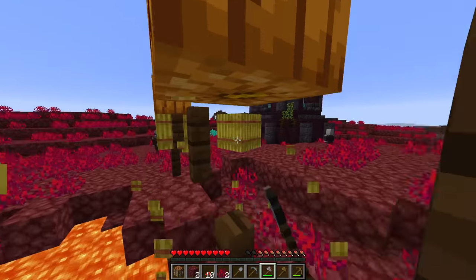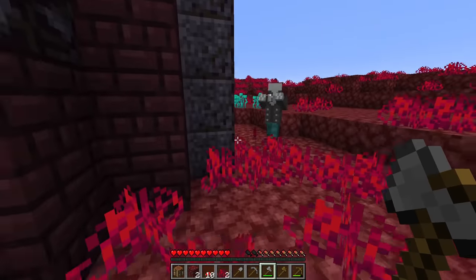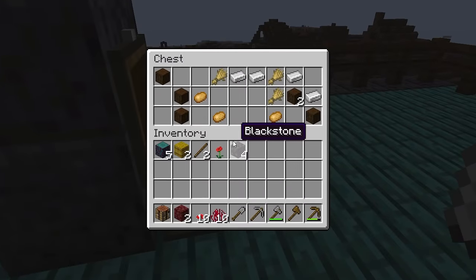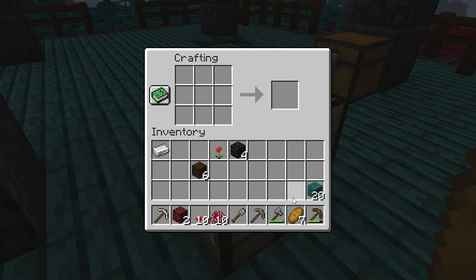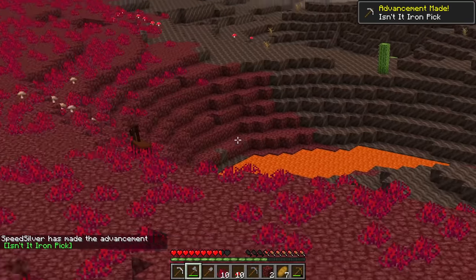I'm definitely going to take these hay bales right here for food. And apparently they don't have weapons — what is going on? This vindicator is just running at me with its fists. Anything good? We have four iron and food. And with this iron, I'm going to make an iron pickaxe because I can't actually get water since literally everything is just turned into lava.